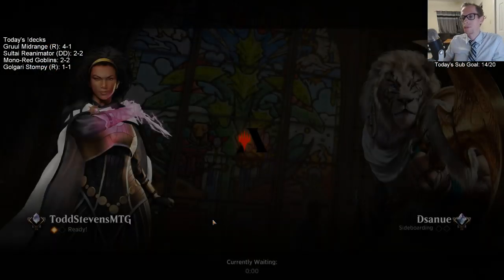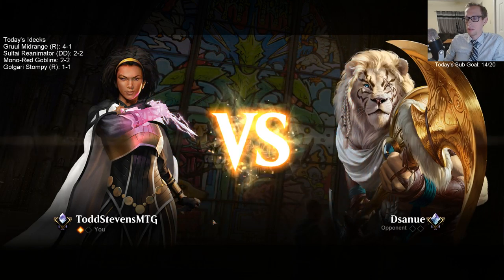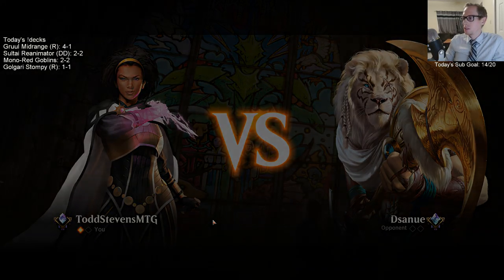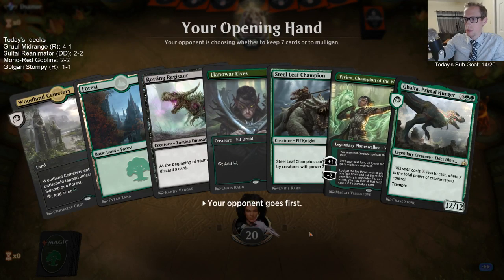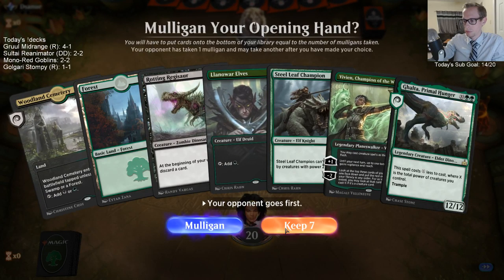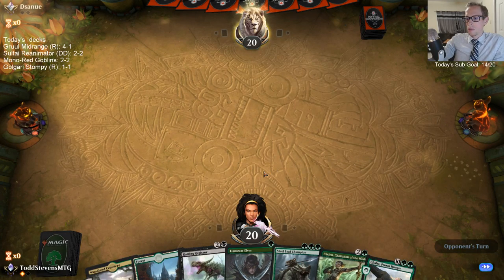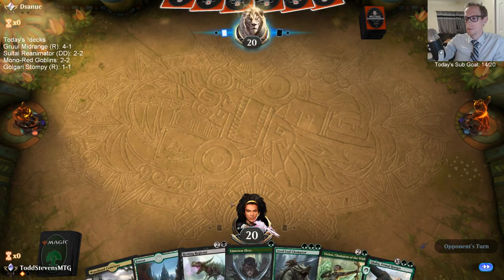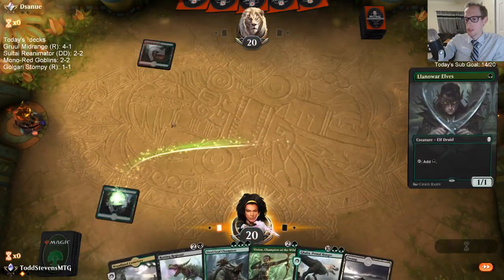I'm just going to get rid of GCG. If that was Thorn Lieutenant, I'd be keeping Thorn Lieutenant. I'm going to get some Duresses in here, so I should probably cut the 3-mana Vivian. I drew 3-mana Vivian. Flash is pretty cool. Massacre Girl may not be so bad in this matchup — definitely good against Nyssa.